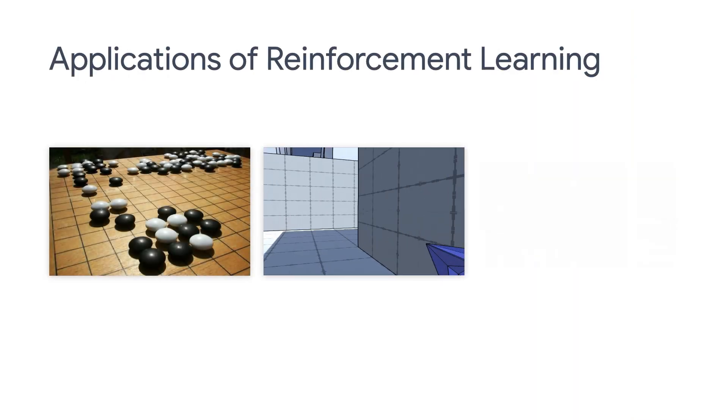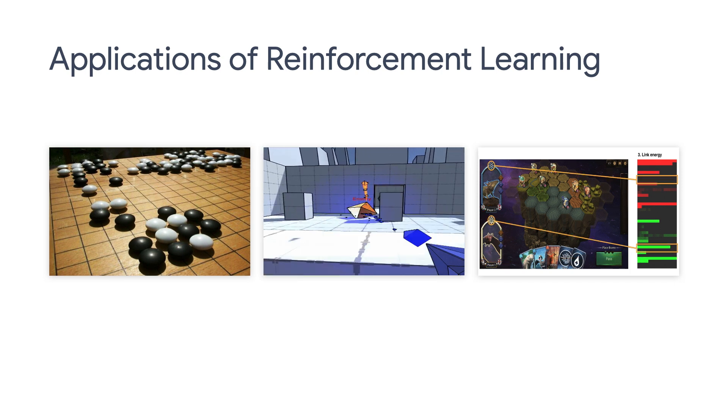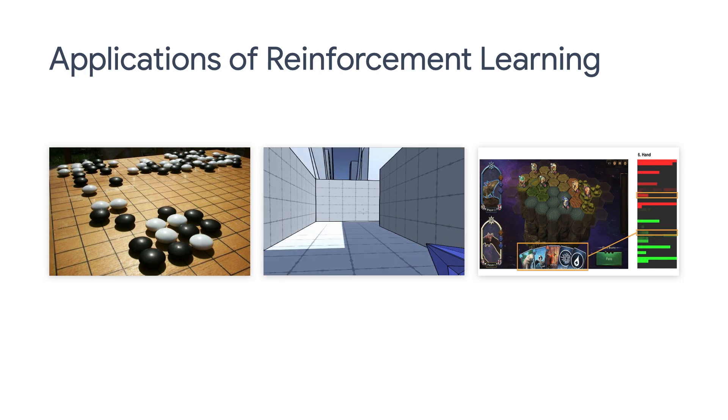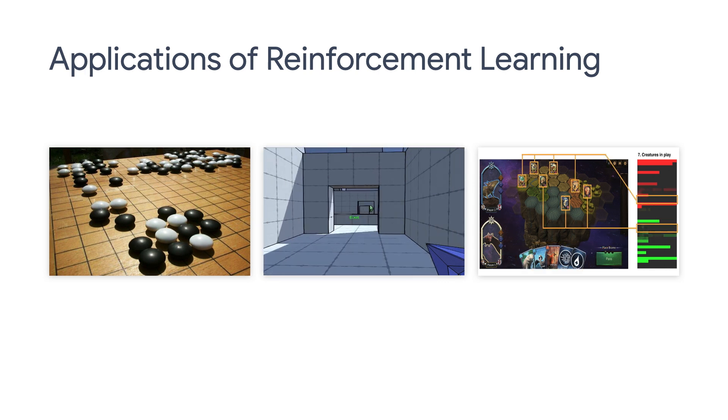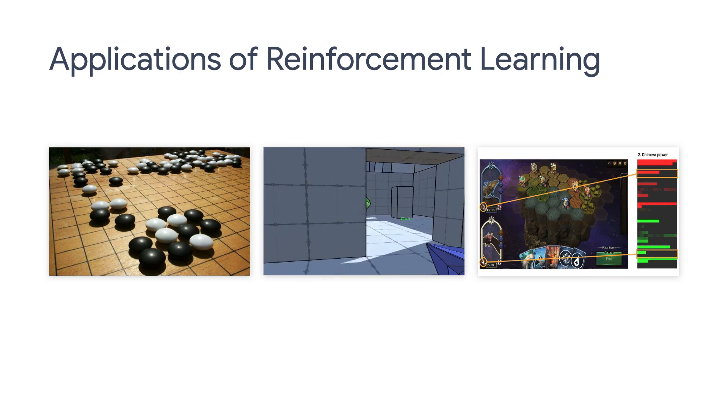In our very first episode, we showed you a few examples of using Reinforcement Learning for games: AlphaGo from DeepMind, the Falcon Project from Google Research, and the Chimera game from Google Stadia team. Gaming is a hot test bed for Reinforcement Learning for sure.